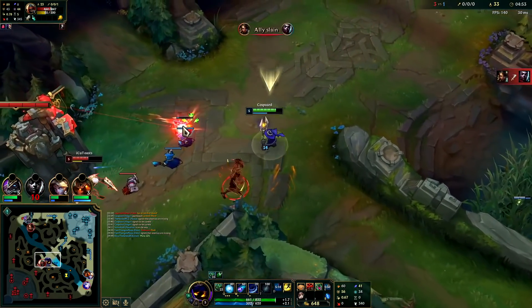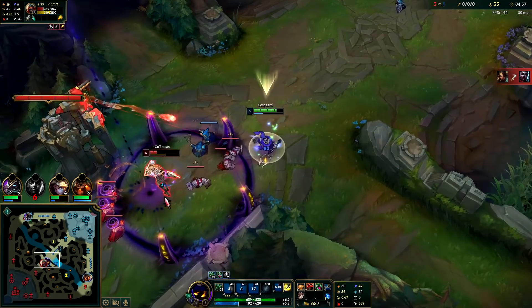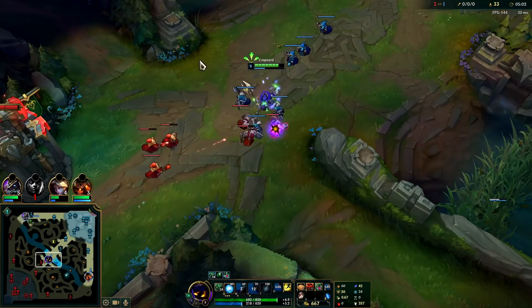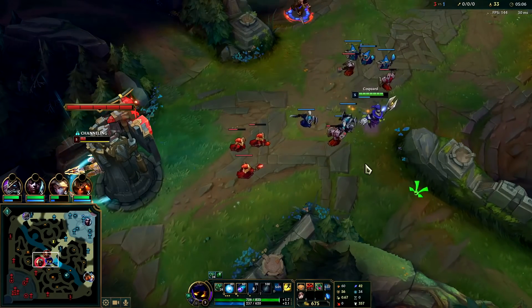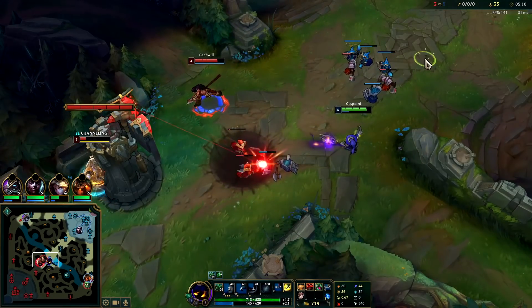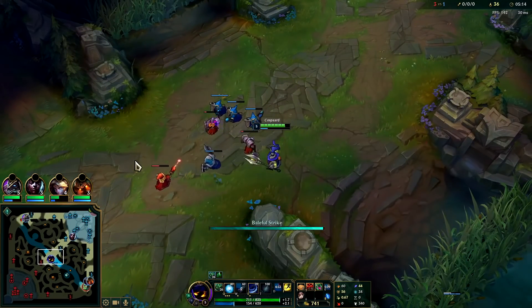We haven't been hitting him with as many Grasps lately. Now that his dash is on cooldown — since he'd already burned his flash — we could cage on top of him and get something going. Could set up a double Q here... and there we go.